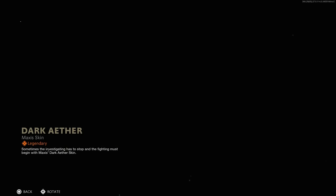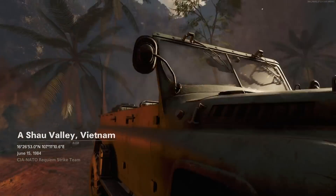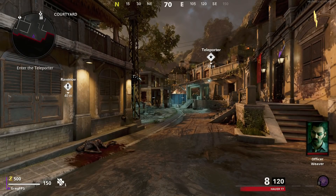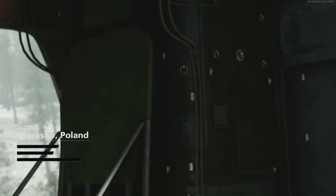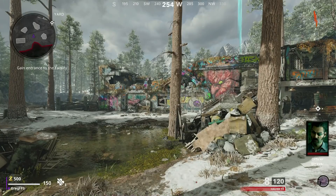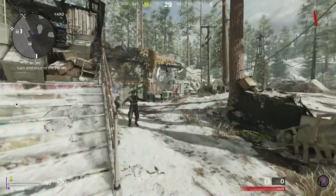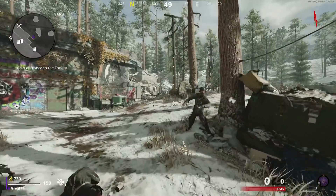Basically you get Samantha, but the problem is it doesn't actually work. If you load into a game of Firebase Z, Samantha is completely invisible — you can't actually use her at all, you can't see what her arms look like or anything. She's just completely invisible. I tried it on Die Machina — she's still invisible, you still can't play as her. I don't know what they were thinking releasing this unfinished, but you can't actually play as Samantha, which is definitely unfortunate. Apparently you're invincible playing like this, and you're invisible the entire time, so that's pretty cool.